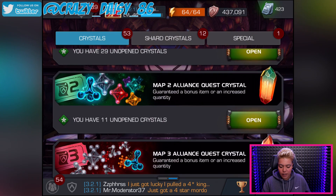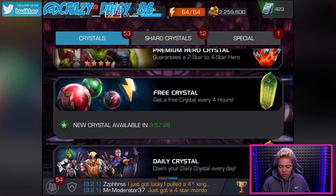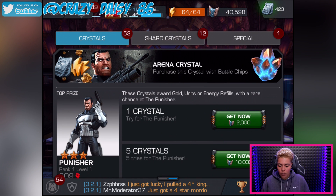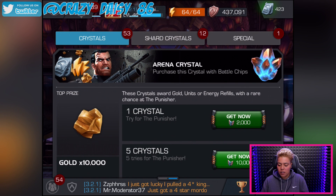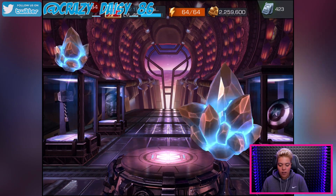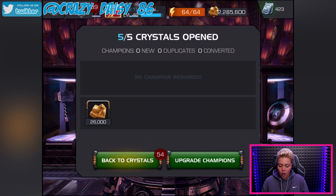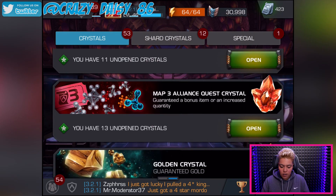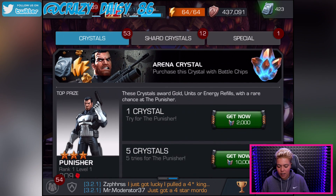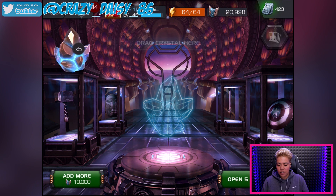Let's go buy some Arena Crystals. Mr. LT's told me you have more luck if you buy five at a time, so that's what I'm going to do. Five — open them. Buy another five. No units at all — what the? No units at all. Let's hope I get some luck; I need some units. Five again — I actually need some units.